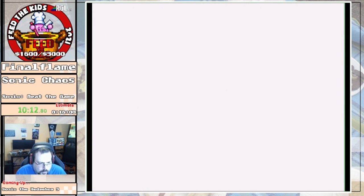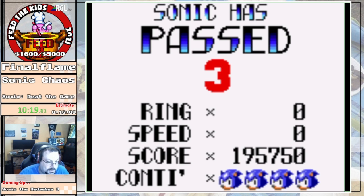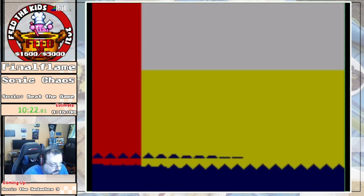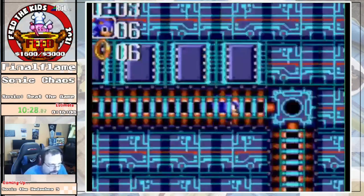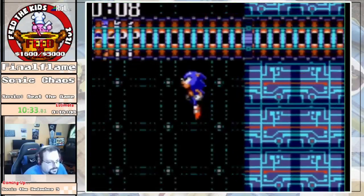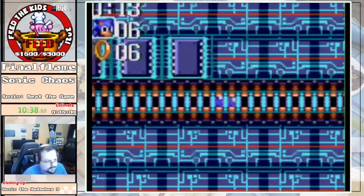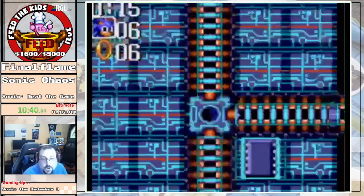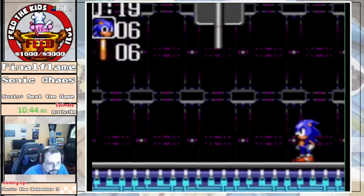We're almost done with this run. It's a very quick, short game. It's one I highly recommend to anyone looking to get into classic Sonic speed running, particularly if you're interested in the 8-bit games. Electric Egg — this stage is pretty simple, it's another pipe maze. They love these things in their 8-bit games. Don't fall down there. And we're here at the end of the stage — it's mostly hold right.